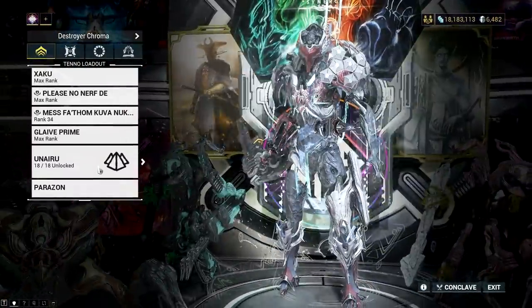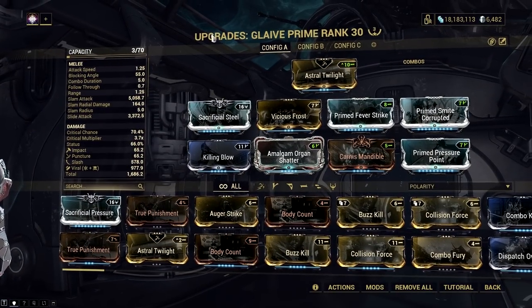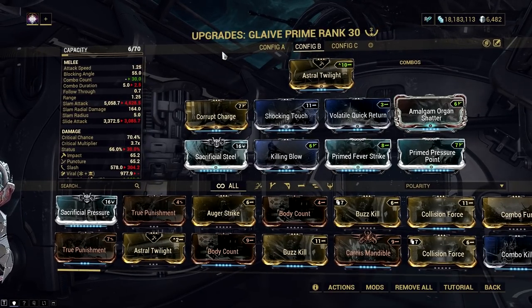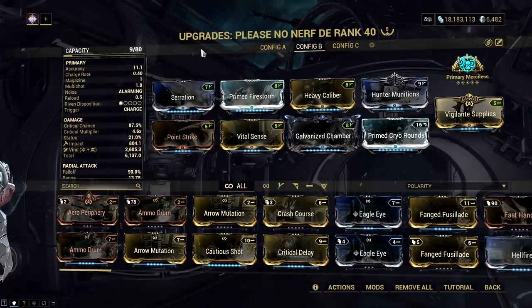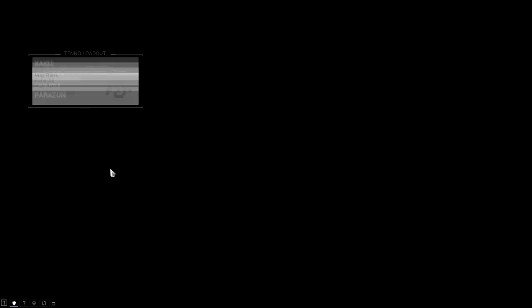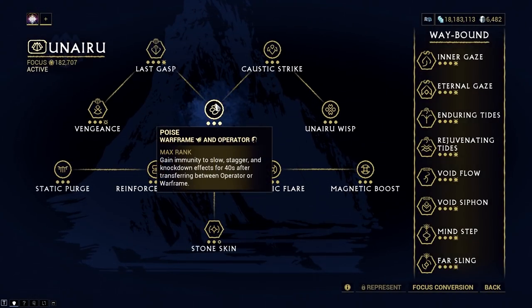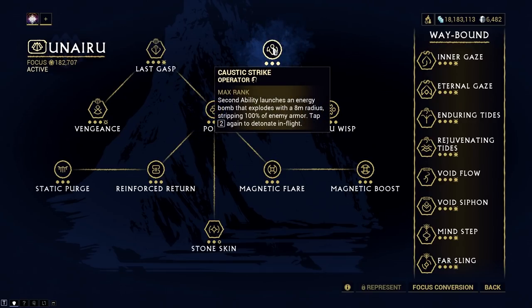I also included the Glaive Prime in my loadout to deal with the dormant void angels, as it trips these enemies with a heavy attack throw build. However, it's really not necessary since it's only a low-level dormant void angel, so the Kuva Brahma would be enough to melt the health of the dormant void angel. I'm also using the Honoru focus for this run to take advantage of the Poise passive, which negates knockdown from the Kuva Brahma and strips all armor of the dormant void angel, making the fight a lot easier.